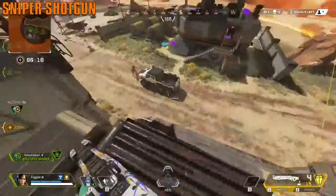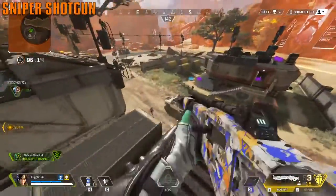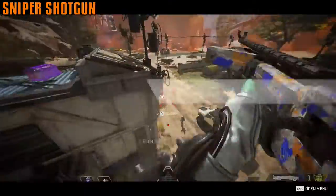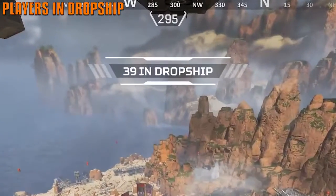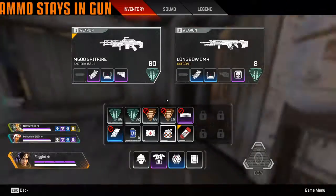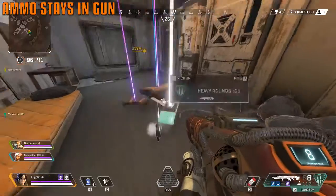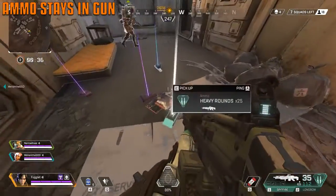While the Peacekeeper with the choke mod is insane, the airdrop shotgun is also pretty nasty at range — don't be scared to use it in a ranged fight. You can see how many players remain in the dropship by looking at the top of your screen. Once bullets are loaded in a weapon, they stay in it — except when a gun with an extended mag is dropped, the remaining bullets fall on the floor next to it.